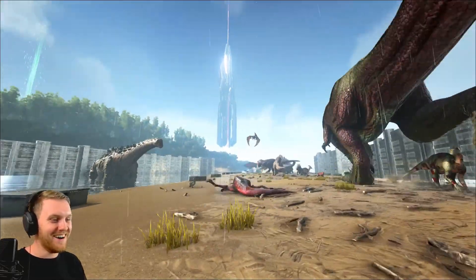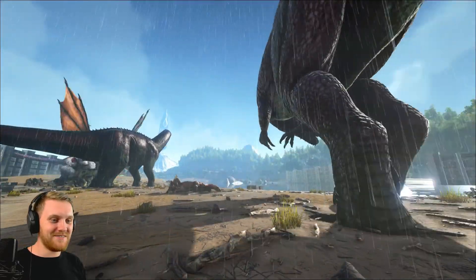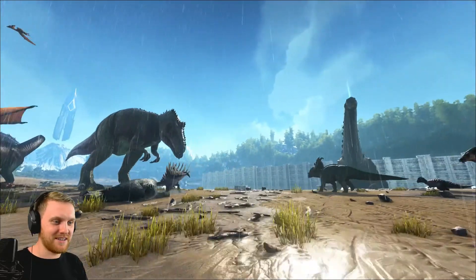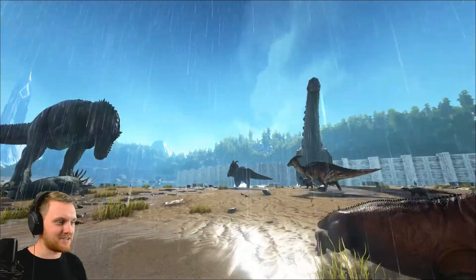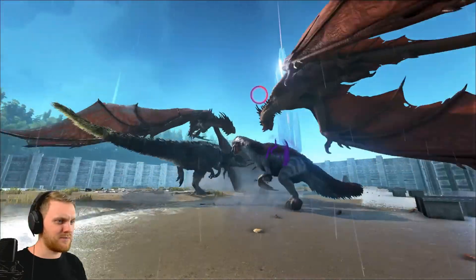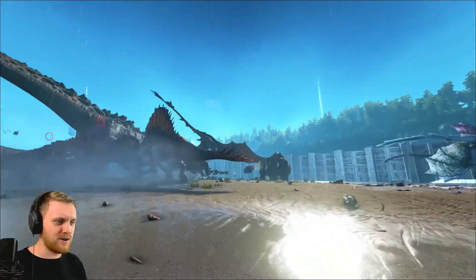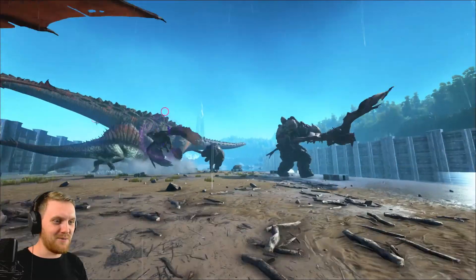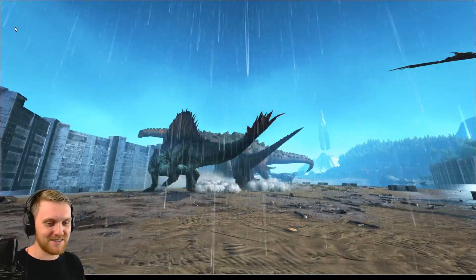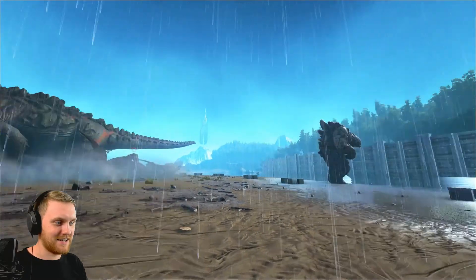Oh boy, oh my gosh, holy crap — wow. It's the giga doing big work straight away, annihilating faces. The Titanosaur making his way on shore, possibly to show that guy who he thinks is boss. All these strange area-of-effects going on. The wyverns doing work, the golems — oh my gosh. This is so much more epic than I had anticipated. I'm just going to slow things down a little so we can see some of these guys die.